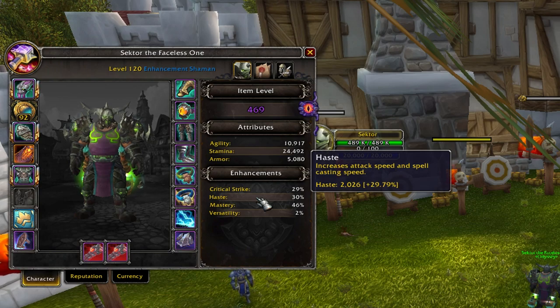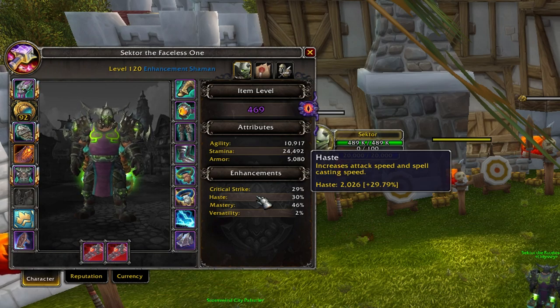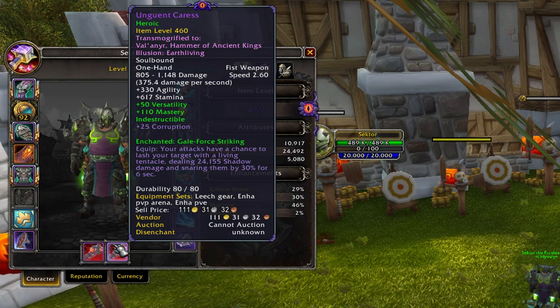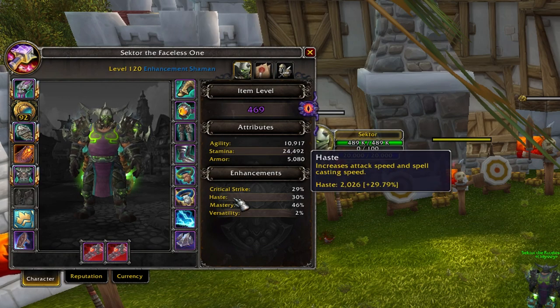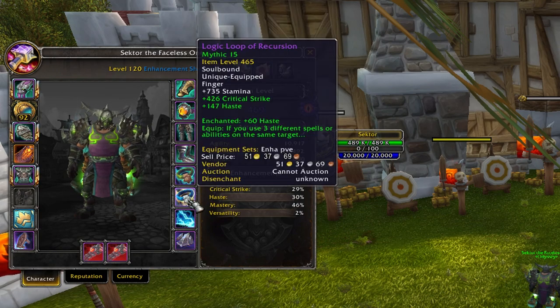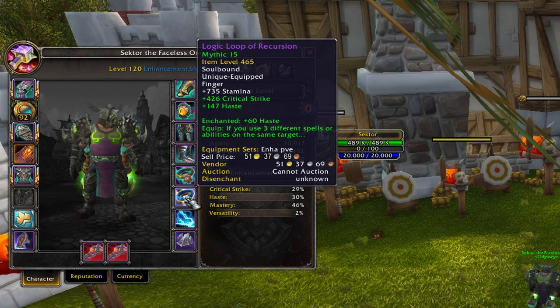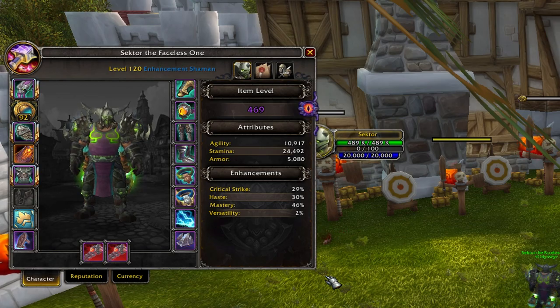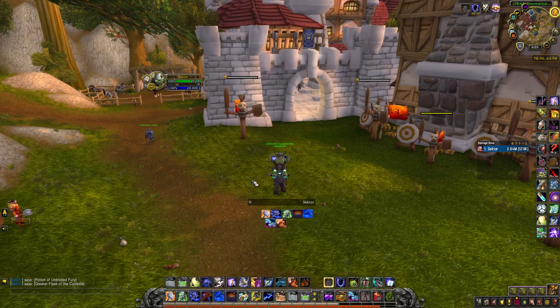If you have 30% Haste, switch your mainhand to Deadly Navigation and offhand to Gale-Force Striking. For gems and enchants, go for Critical Strike. In my case I have exactly 30% Haste with my current gems and enchants, so I'm leaving them. If I go above that I'll swap to Critical Strike.